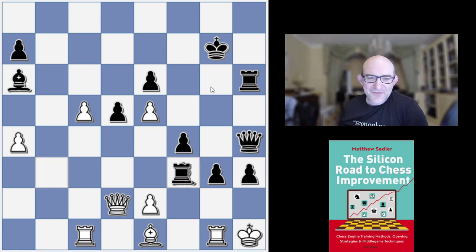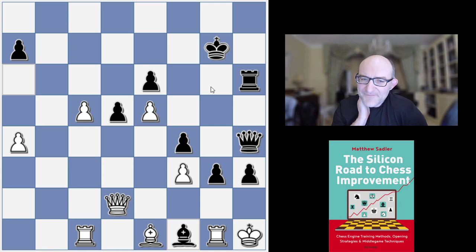So it was Rook takes f3, e takes f3, and then this gorgeous move — Bishop f1. The idea is you're just threatening to play Bishop g2 check. And after Rook g2, takes takes, Queen h1 — it's just mate. Bishop g2. Never seen anything like that before.